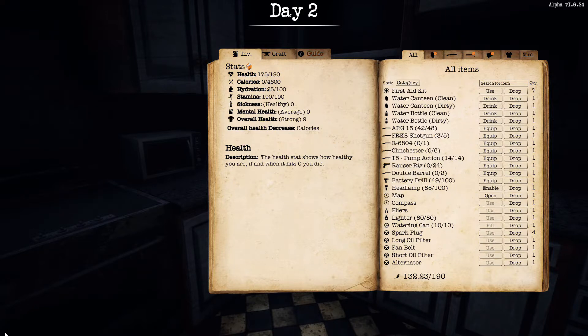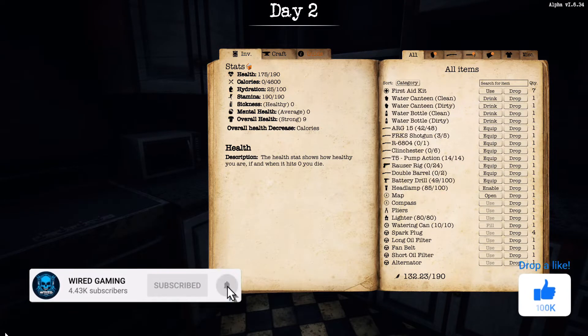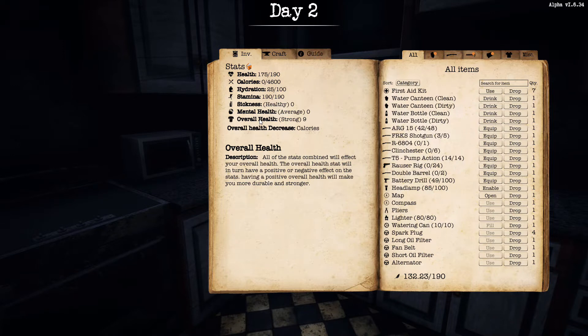Now there are a few main stats to take into consideration, seven in total. The most important one is obviously your health. Your health stat shows how healthy you are — if and when it hits zero, you die. You can heal with first aid kits; we've gone over healing before in the last video so we're not going to go into it today. Then there's your calories, your hydration, your stamina, your sickness, your mental health, and your overall health. Your overall health combines all your stats and when this is at 10 you are at your max health.